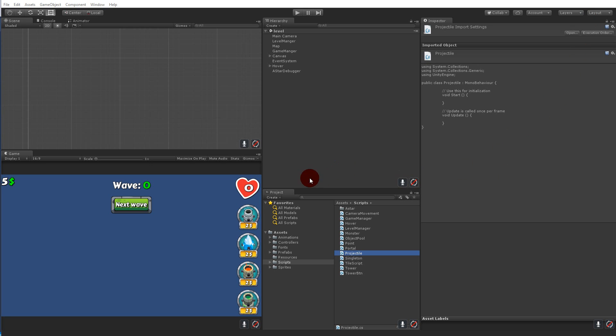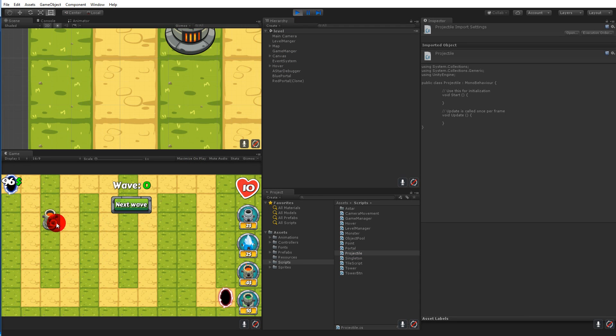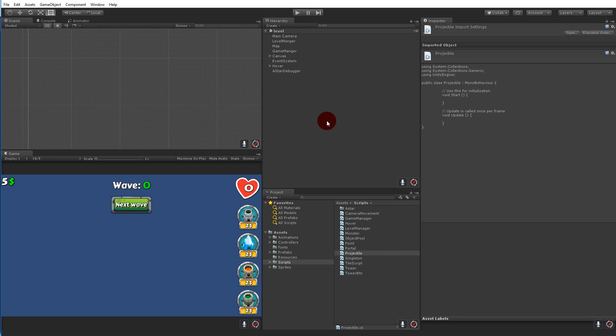In the last video we added the functionality for making our fire tower shoot at the monsters, but right now the projectile just spawns on the tower. In this video we will make sure the projectile follows the enemies, and we will also make sure that we can shoot projectiles from all our towers.